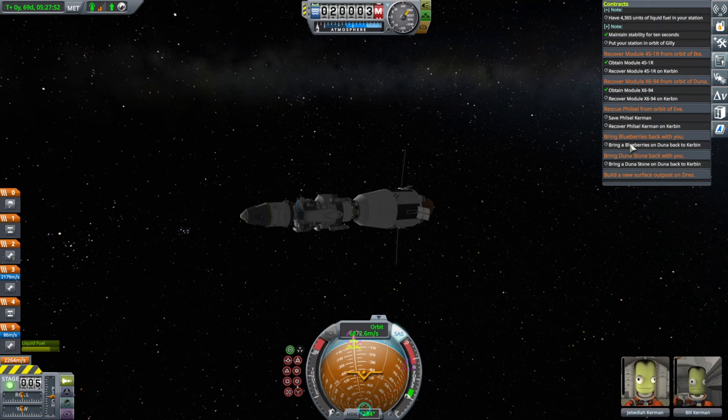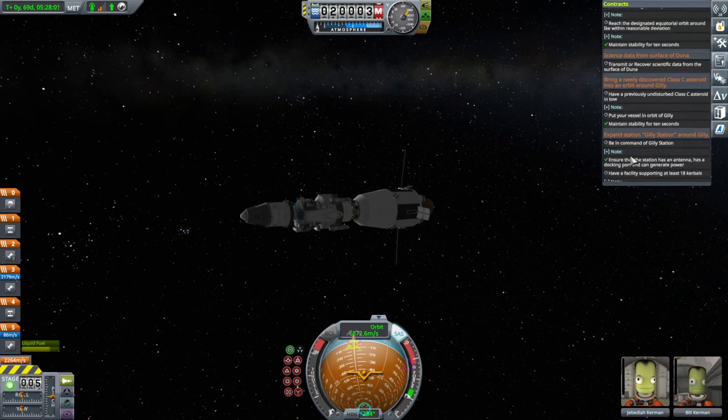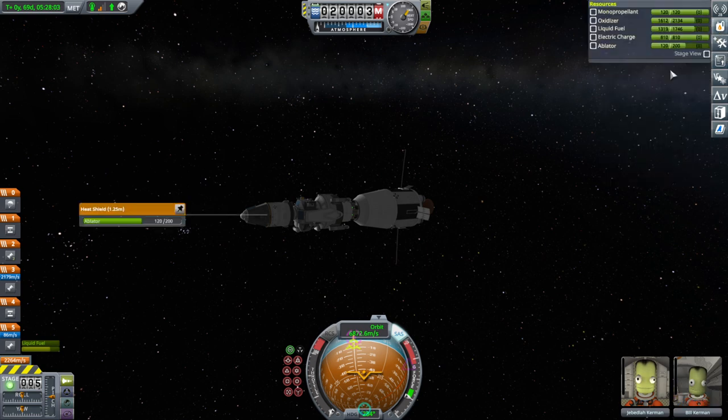The blueberries are in Lowlands, Midland Sea, and Southern Basin. The Duna Stone is in Eastern Canyon, Midland Canyon, or Highlands. We also need to do science data from the surface of Duna.